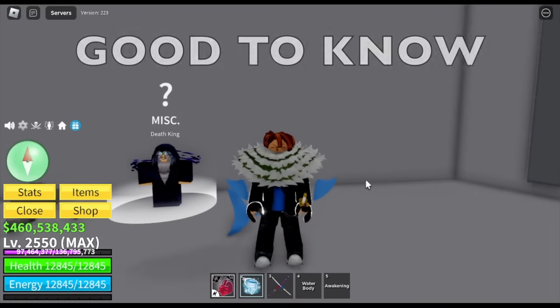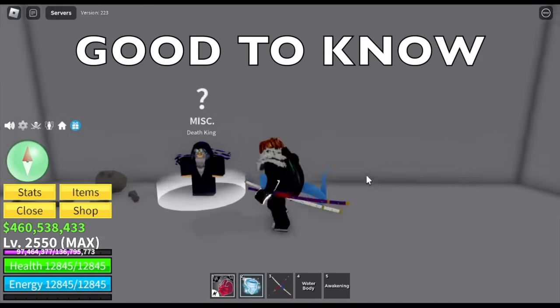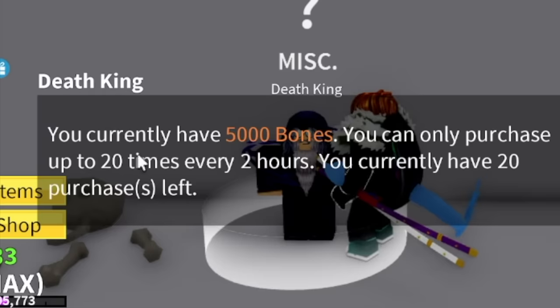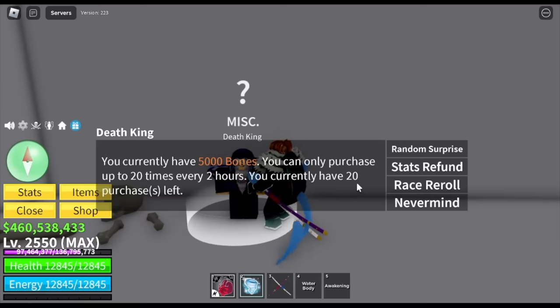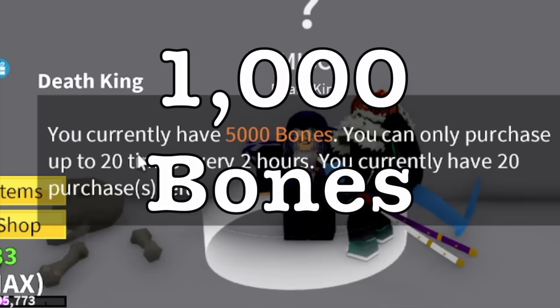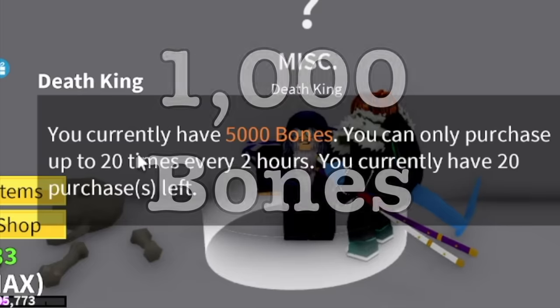Before spending and spinning your bones with Death King, some good things to know. First, you can only spin 20 times every two hours. Also, you can only store 5,000 bones as a maximum, so you need to spend once you reach that number. Every spin costs 50 bones, which means for every 20 spins, you will spend 1,000 bones.